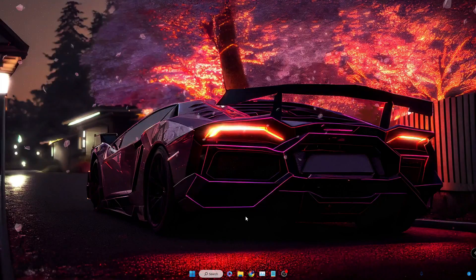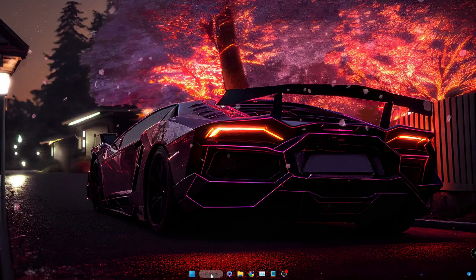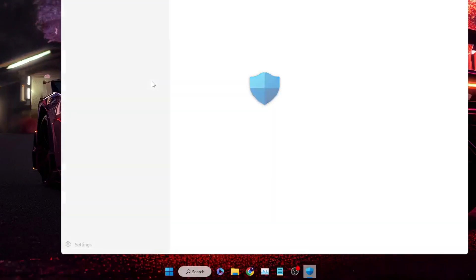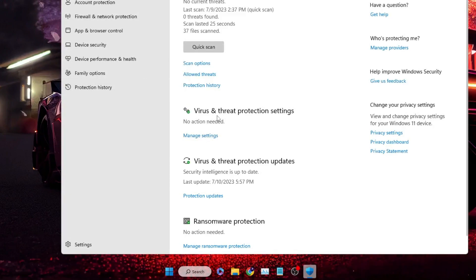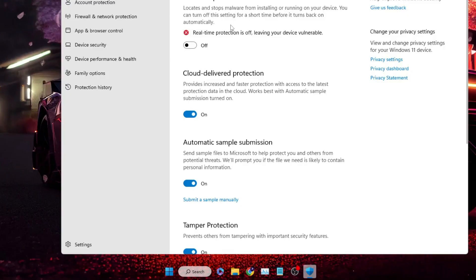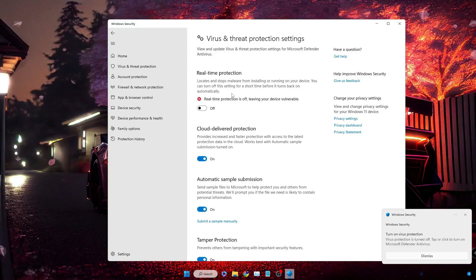If you're using Windows Security, click on Windows search, type 'virus', click on 'Virus and threat protection', then in the settings click on 'Manage settings' and disable 'Real-time protection'. Once it's been disabled, restart the computer and check back.